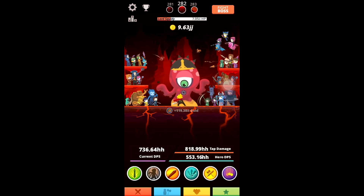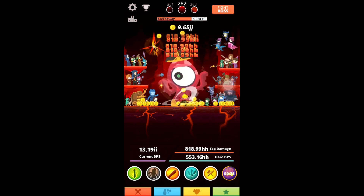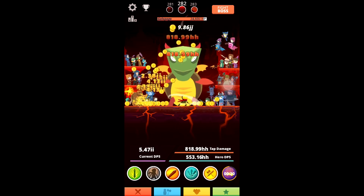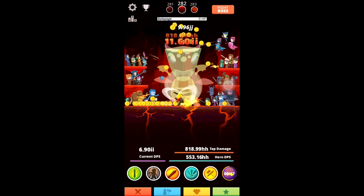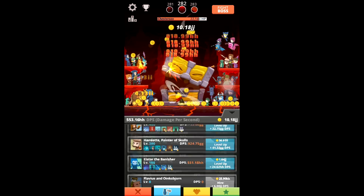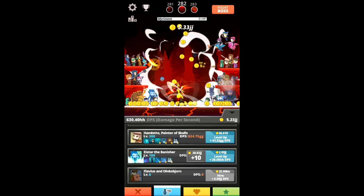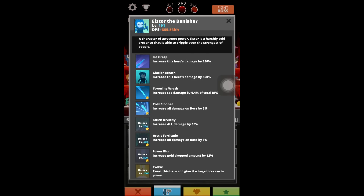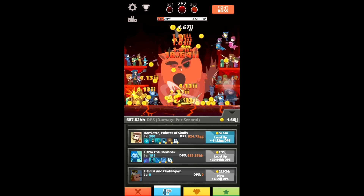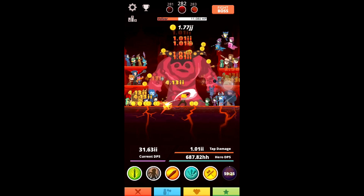The fairy gives you a certain amount of gold, and there are skills you can use — one gives you more gold every time you tap. This game is sort of like Cookie Clicker but a bit cooler because there are different heroes. Some heroes do become obsolete at the end because they're completely useless, though they do have bonus effects when leveled up to certain levels.